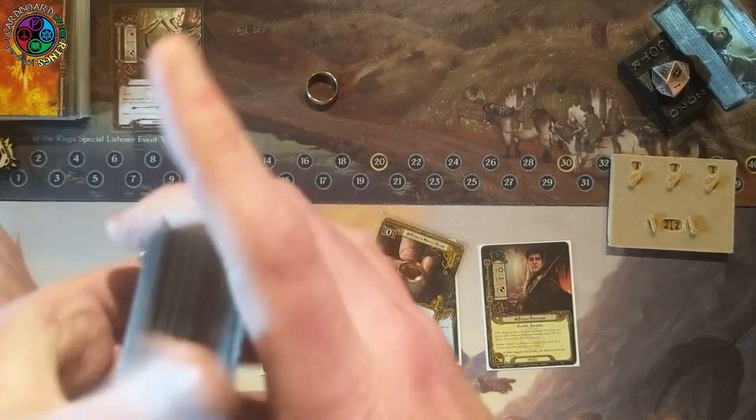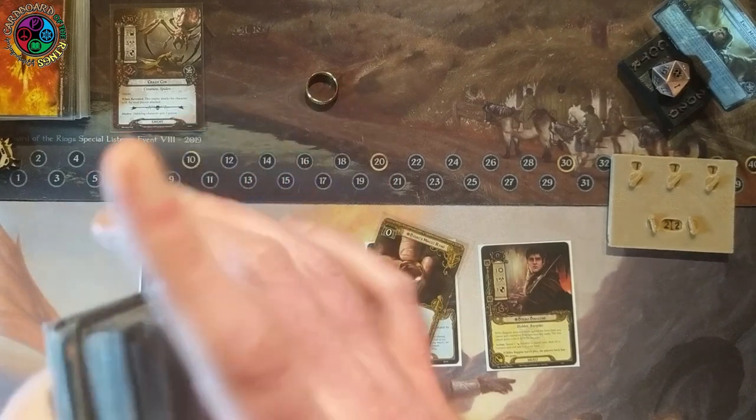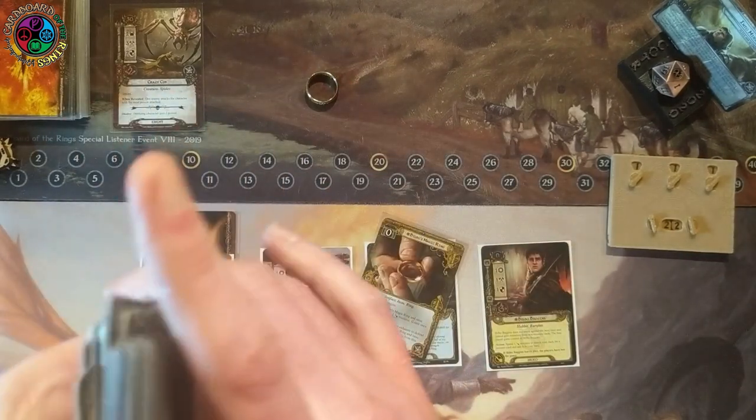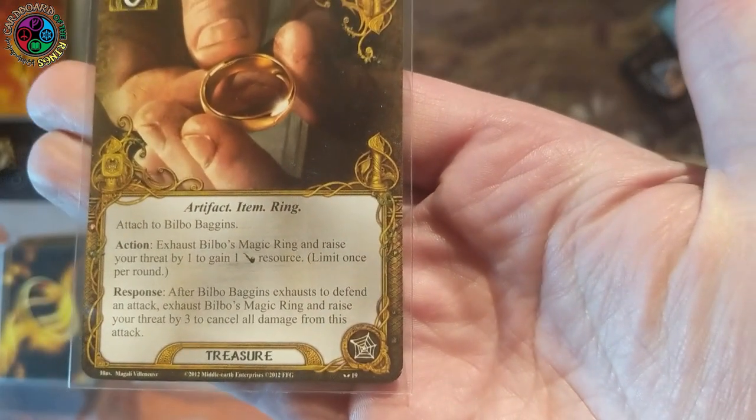I was a little nervous there. It would have been good for the video but bad for my game. The ring is extremely helpful at Stage 2. Let's look at what it does — it costs zero. Artifact item, ring, attached to Bilbo. Exhaust Bilbo's Magic Ring and raise your threat by one to gain one Baggins resource — limit once per round. Response: after Bilbo Baggins exhausts to defend an attack, exhaust Bilbo's Magic Ring and raise your threat by three to cancel all damage from the attack.